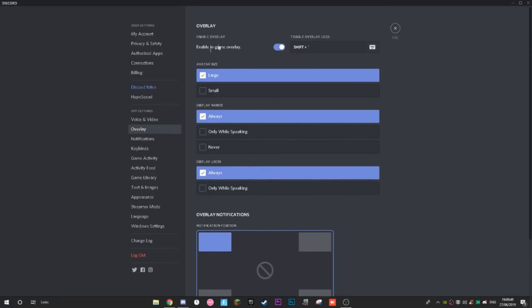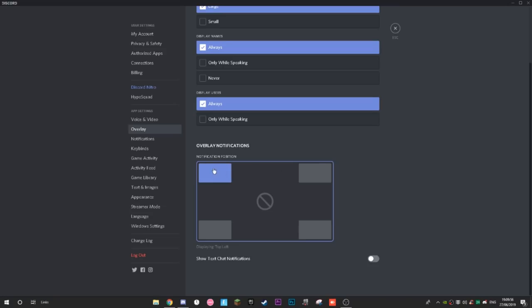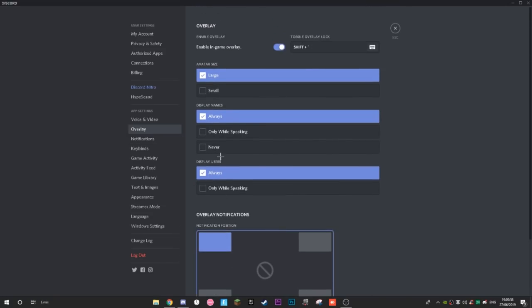Another good thing you can do is go to Overlay in App Settings. The Discord overlay shows profile pictures of people in your call and who's talking, or sends you ping notifications while you're in-game. If you have a bad or low-end PC and want to squeeze out more frames, just turn it off. Simply turn it off and press Escape — now it's disabled.